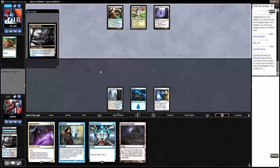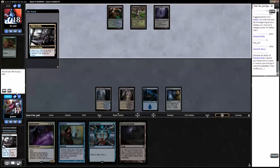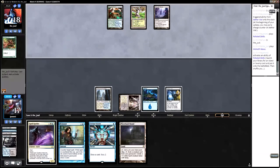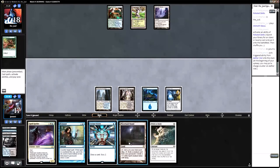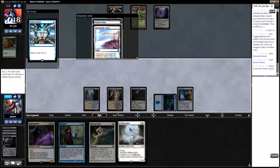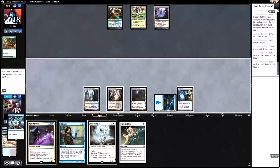Didn't think about that. Crack the Polluted Delta, get a Godless Shrine tapped. Take up Vial, play Moreland Haunt, cast Serum Visions. Drew Selfless Spirit and two more lands that I don't need. Pass turn.